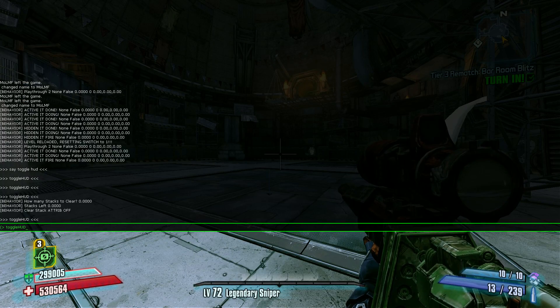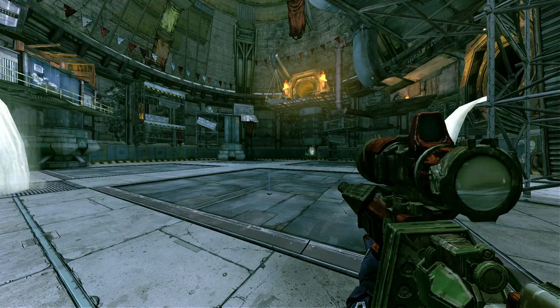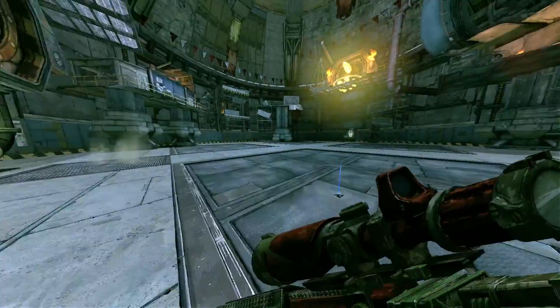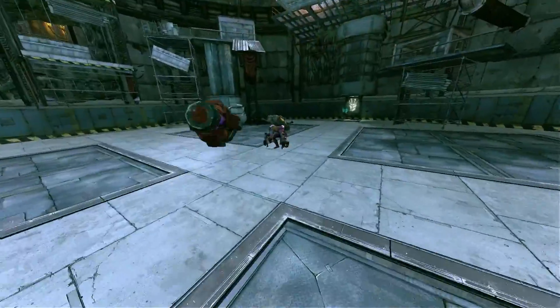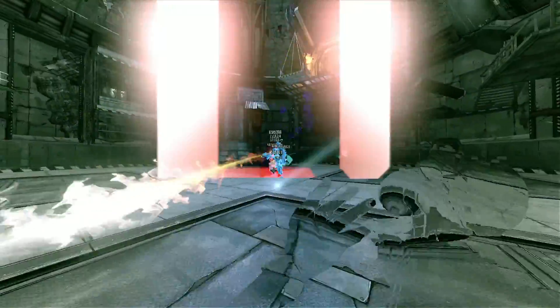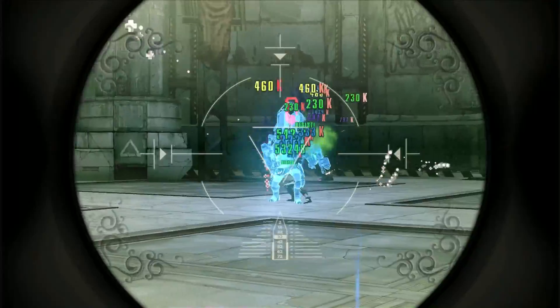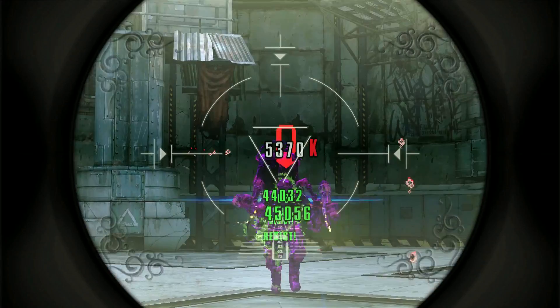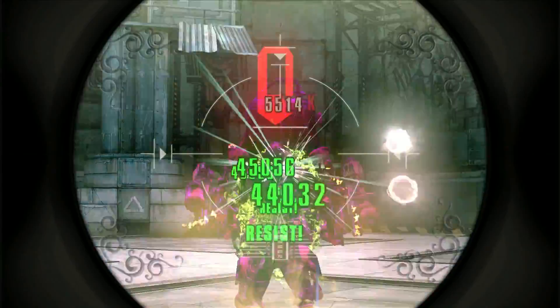Basically what you do is add a key assigned to the console tab and then you can press that key and access these functions. What I'm going to do here is kill Pete with the HUD off, and this is one of the benefits to possibly turning your HUD off — to give you a little bit different experience in part of the game, for example a boss fight in this situation.